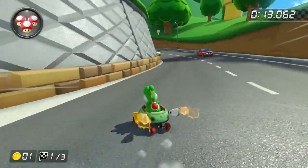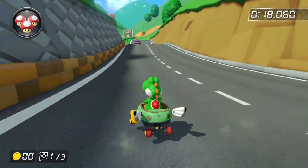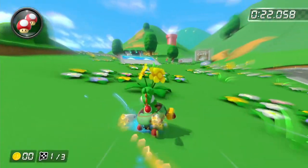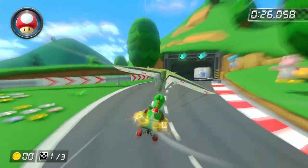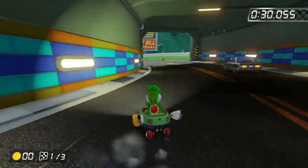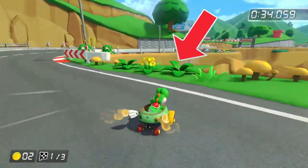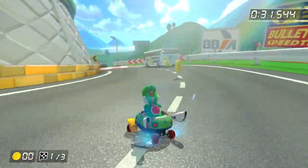Next up is Shroom Ridge. There are a lot of mixed opinions on this one — some people like it, some people hate it. The grass is also like Toad Circuit because it's just one colour, but that is because it's in Wave 1. The cars driving along the road making traffic is actually a really cool obstacle. And there's lots of shortcuts, especially the one at the end, which is really cool to take and one of the most creative shortcuts. So I'm going to give this one a B tier.